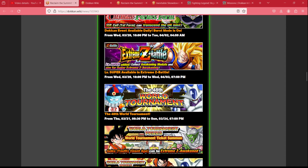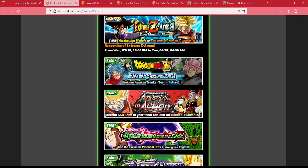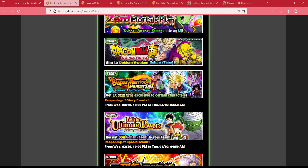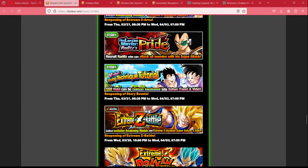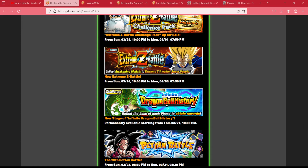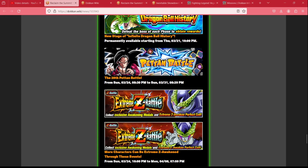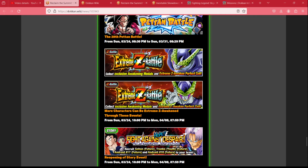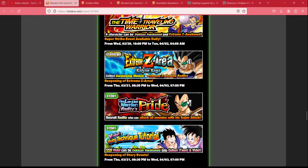From there we'll have a new World Tournament on the 21st; world tournaments usually net about 50 stones, so that's 160. Then there's the Dokkan Festival Easy-A for Super Vegeta netting 33 stones, another 34 from Dragon Ball History available on the 21st, and if you manage to collect all the cards in the card battle event that's another 11 stones — totaling right around 238 stones.